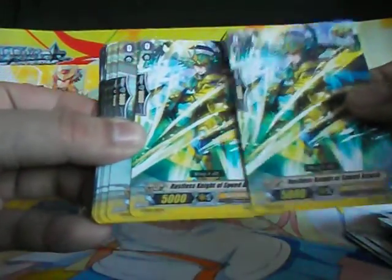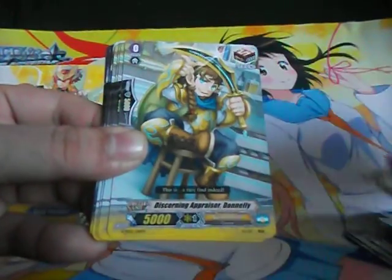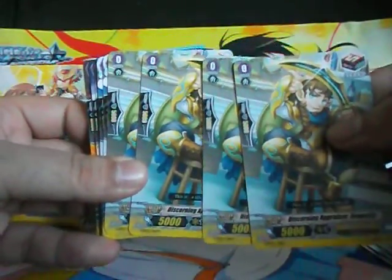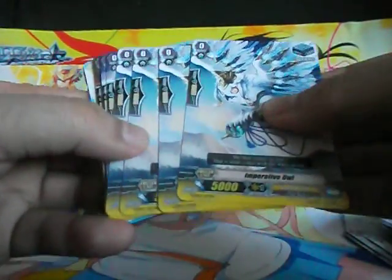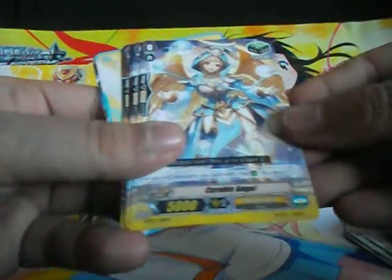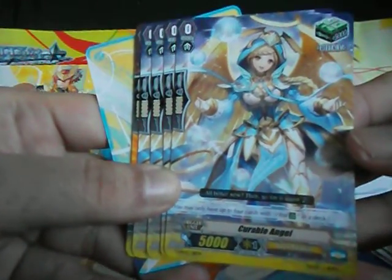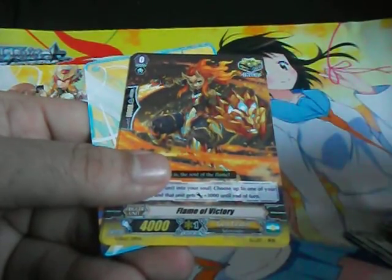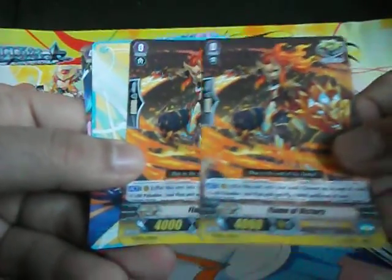Then our trigger lineup. We have two Restless Knight of Speed Attack — critical triggers. Discerning Appraiser Donnelly — four draw triggers. You get four stands — Imperative Owl. And you get four heal triggers — Curable Angel. And you get two Alternate Art reprinted Flame of the Victory — Gold Paladin critical triggers. Nice.